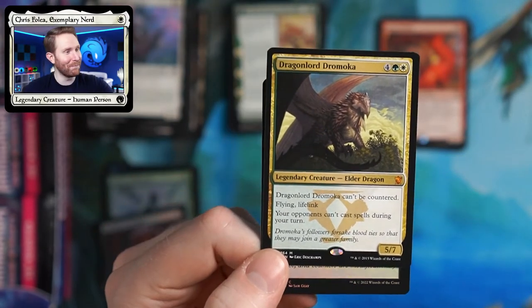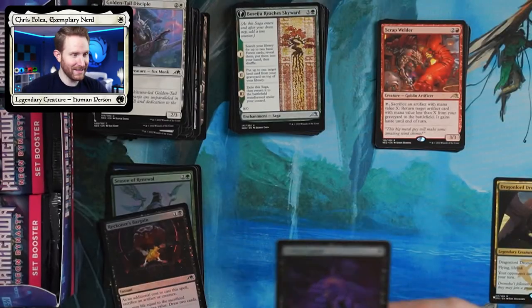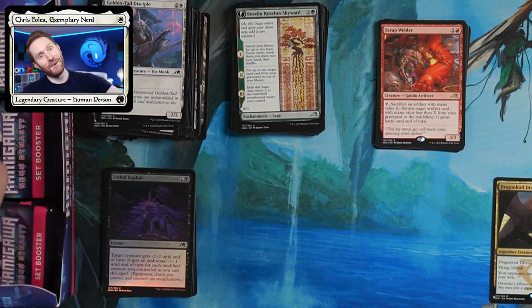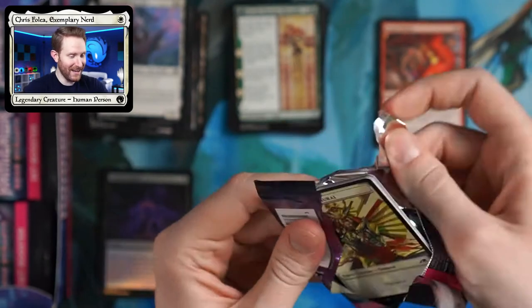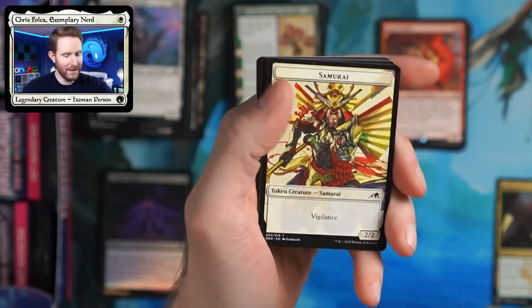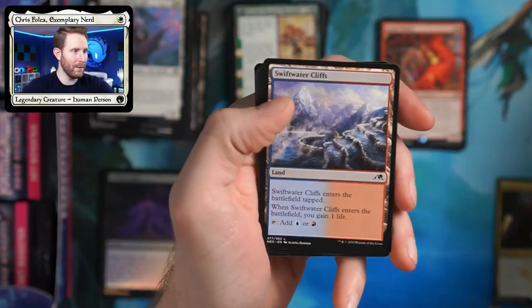No way! This guy's like a $20 or $30 card. We got a Dragonlord Dromoka from the list! That's an amazing card to get from the list. Holy hell — that's going to go right down here. It's going to be really funny when the best rare I get out of this box is from the list. Dragonlord Dromoka went up in price since I bought the first copy for my Tiamat deck. We have a Samurai token, which means no list card.